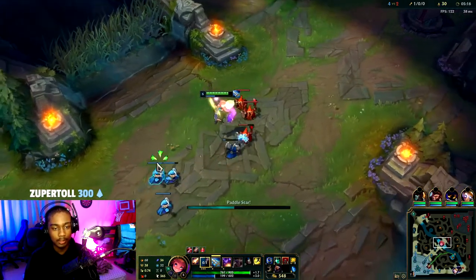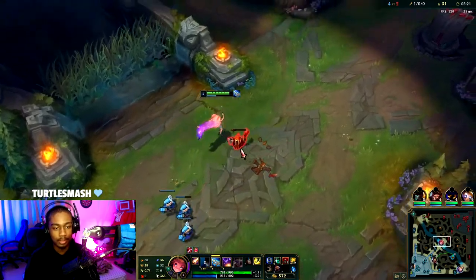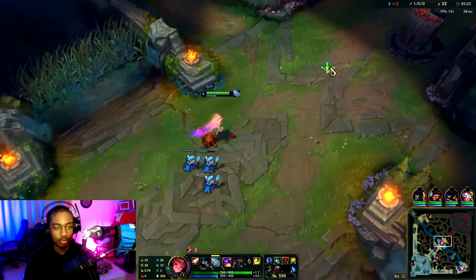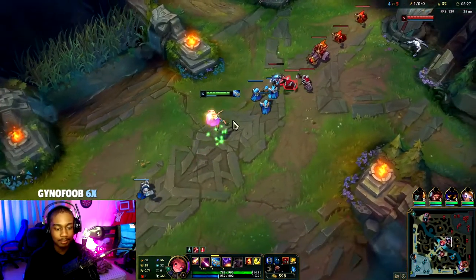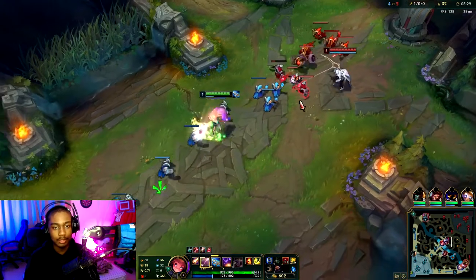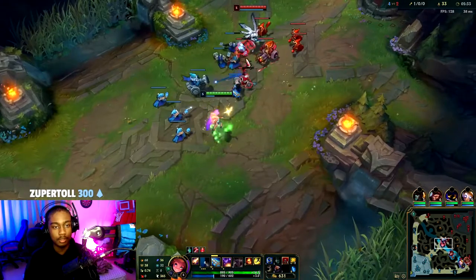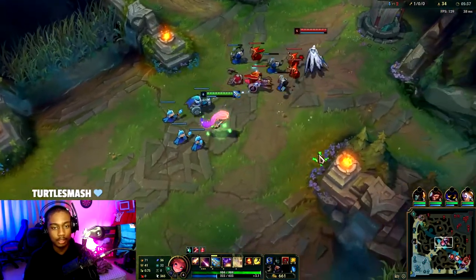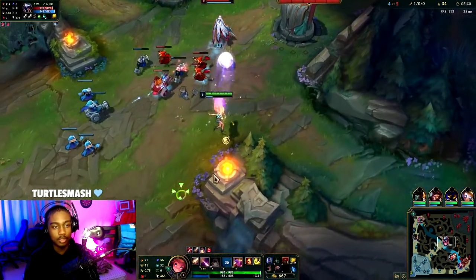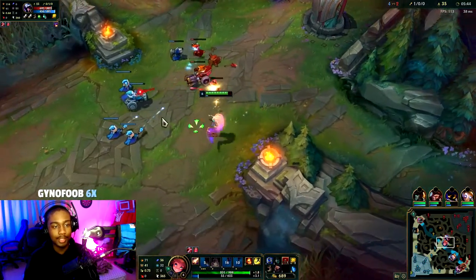GLP. Our wave clear isn't all that early game. What we don't want to happen is him set up a freeze. We could stay for a bit longer — it's fine. I'm going to try to GLP, use the E, and actually whiff my Q. It's kind of tricky to land, but I just misclicked.